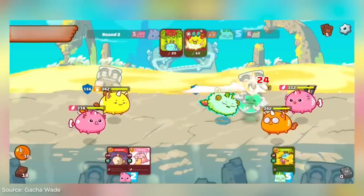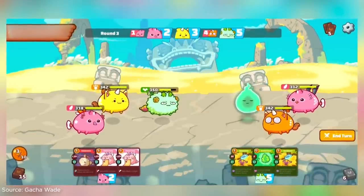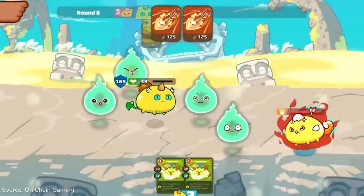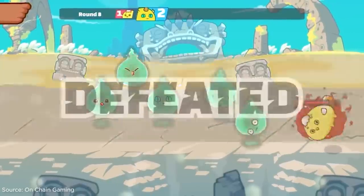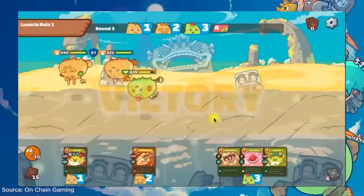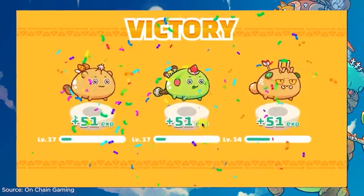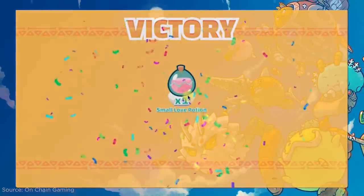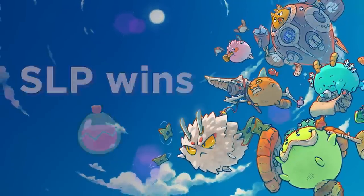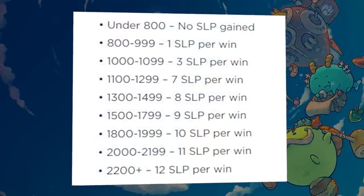Normally, other games allow players to choose which target to attack, but Axie Infinity's battle system attacks random targets, usually hitting the target closest to that Axie. When you lose in PvP battles, you lose matchmaking rating, or MMR. If you win, you gain MMR and Smooth Love Potions. Losing will not result in a decrease of SLP — a relief! The amount of SLP gained per win depends on your MMR. Check the list shown here to see how much SLP is gained for each MMR range.